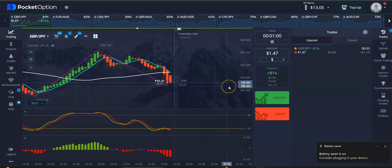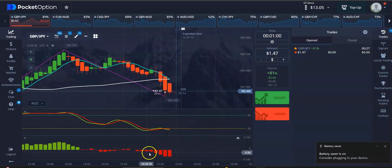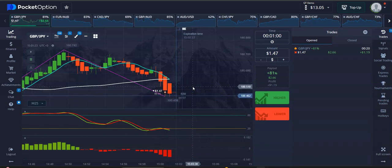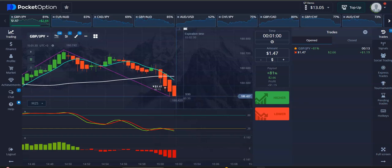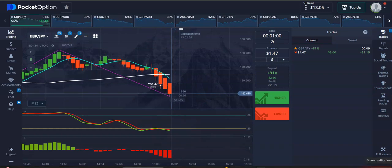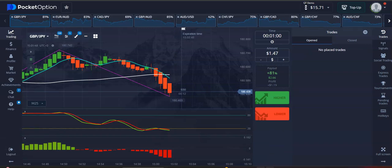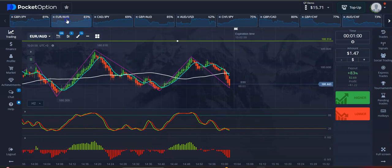We're going to roll with this bearish momentum. I need to put my PC on charge otherwise the battery will go flat. We got 30 seconds — still got the bearish momentum right there. I entered a bit late but I strongly believe this is going to be a winner. Six seconds to go — it seems like we secured that trade. 15.71 — so now we play with 1.57. Let's look for the next opportunity.